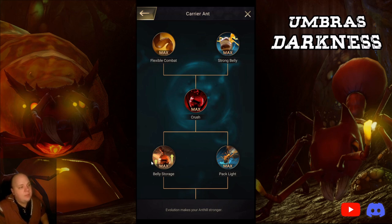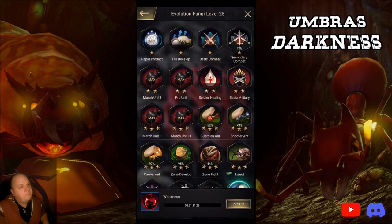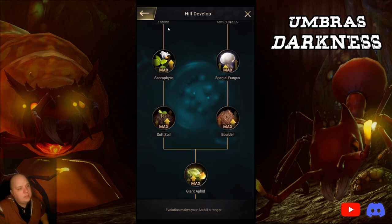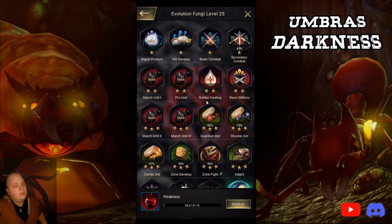I'd level up these two carrier evolutions to max, and for hill development I'd max out these six and this one — just like you should with the queen 13. I wouldn't touch anything else. This is a farm account, not an alt account.